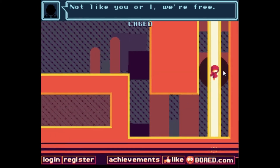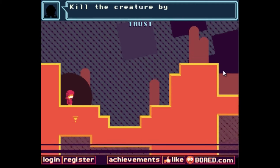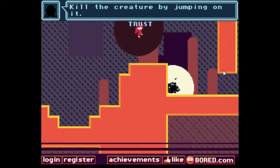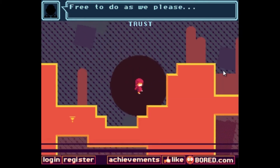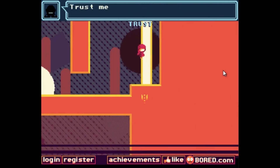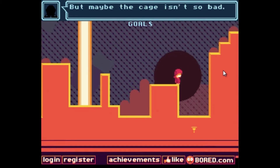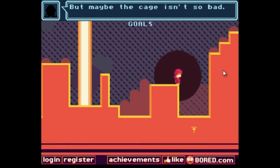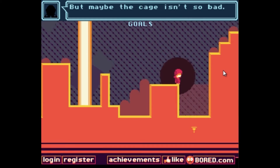Let's give him a beam of light. I like the music. Obviously we aren't free to do what we please — and he says 'kill the creature by jumping on it.' Well, let's try that. No — we died again. So let's avoid the creature this time. In a way, the narrator is actually telling the truth, because he says 'trust him,' but it means the opposite.